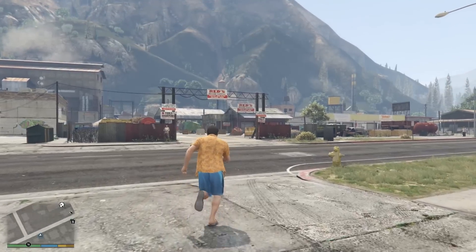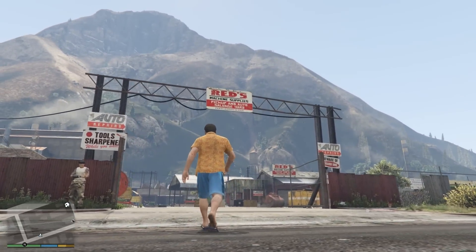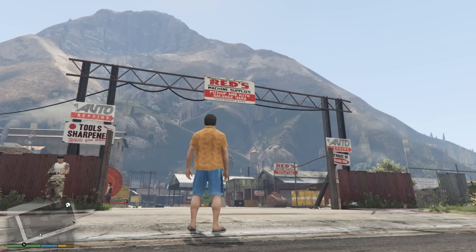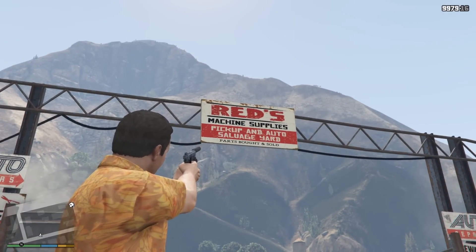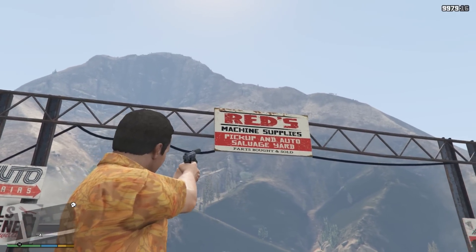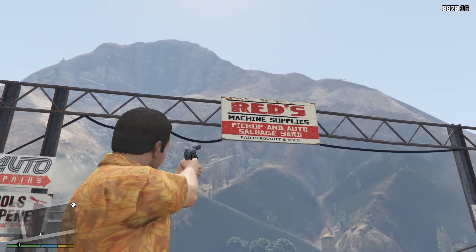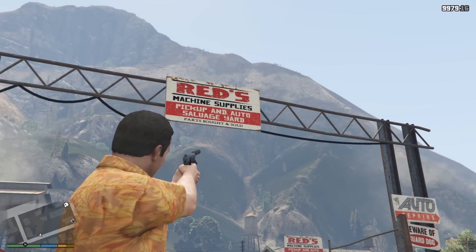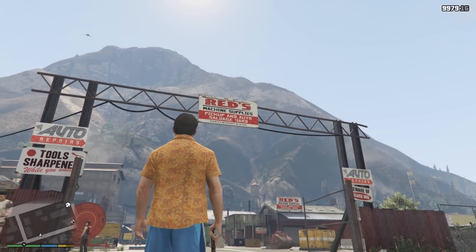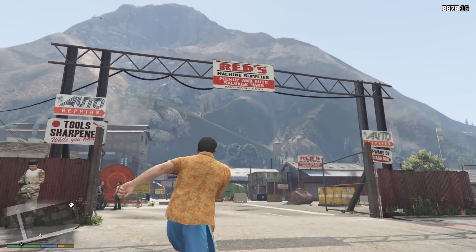I've got these scattered out in no particular order from big Easter eggs to small ones. The first one we have is Red's Salvage Yard, which can be found in Polito Bay. The Easter egg in this area is actually just on the sign — it's called Red's Salvage Yard and it features the same font that Red Dead Redemption used. So that right there is a red flag, no pun intended, implying this is a Red Dead Redemption Easter egg.